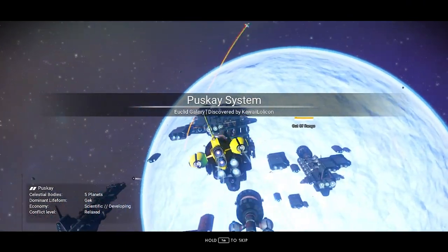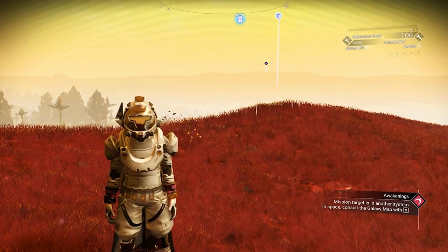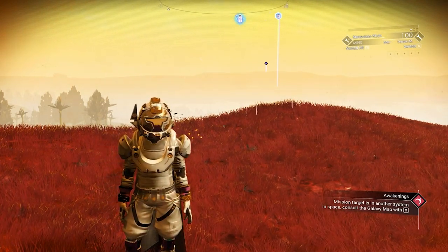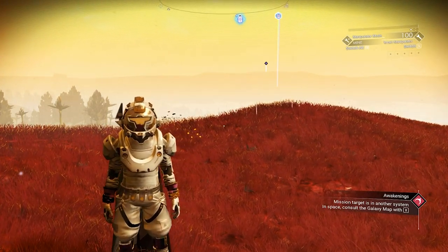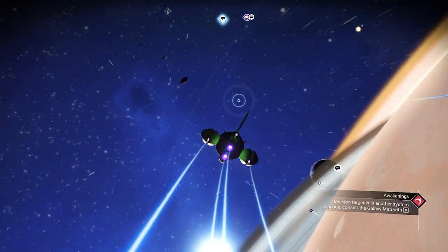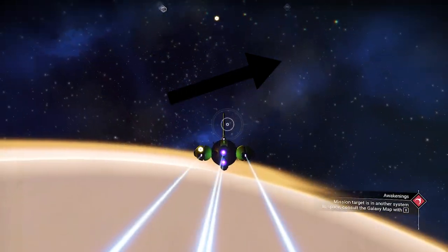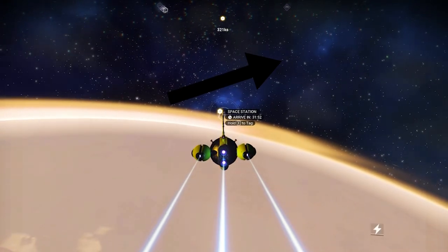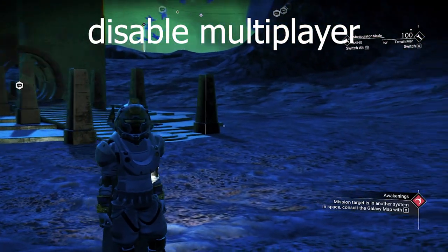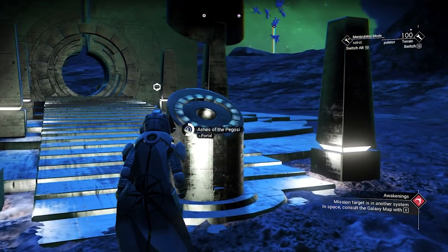All capital freighters are inside the Euclid galaxy. I'll start with the first freighter — it's going to be a black and white Venator freighter in a Geek system. I know you guys love Geek systems. Right now we need to find the portal. If you want to find the portal fast, make sure you watch the video on screen right now.